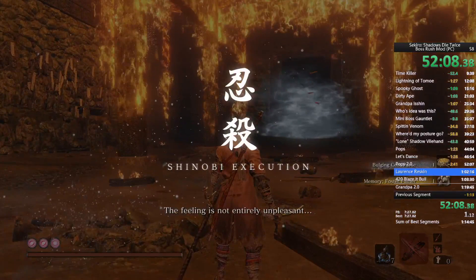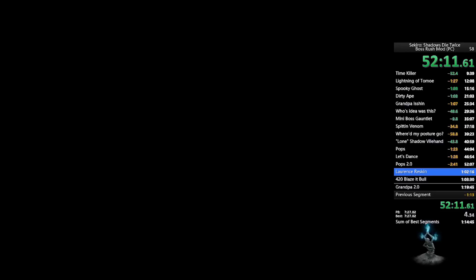We're going back to the Dilapidated Temple. Enhance your attack power as soon as you get there with all the attack power memories you have — you should have three. Then we're going to Demon of Hatred.